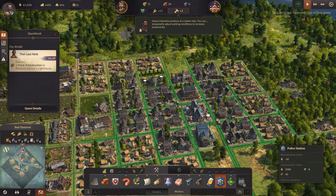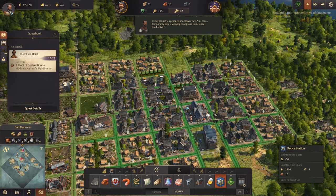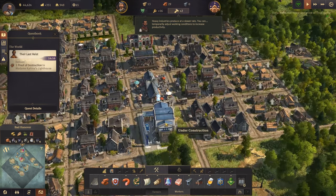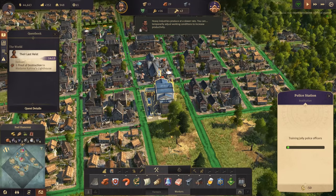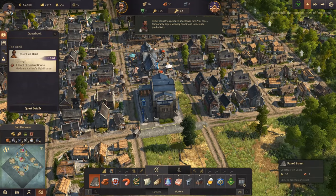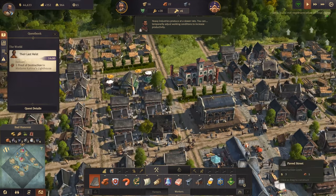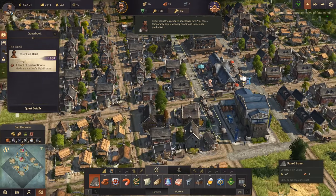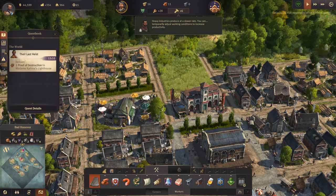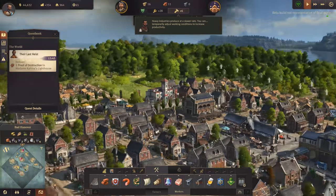Can we pop the police station in here? We can - annoyingly it won't go all the way across, but let's pop the police station there. Training jolly police officers. And that fancy brick road - let's make that through the main square as such. Very fancy. Nice. The town is alive!